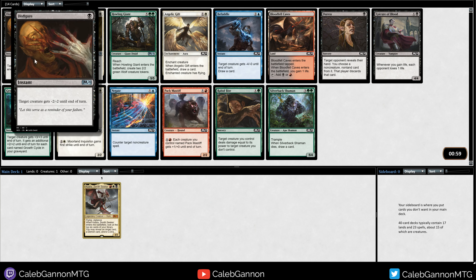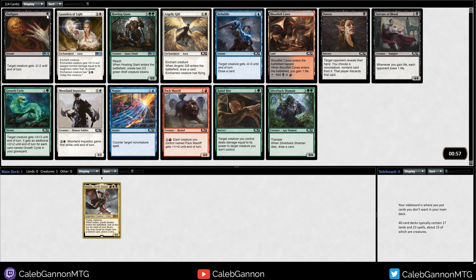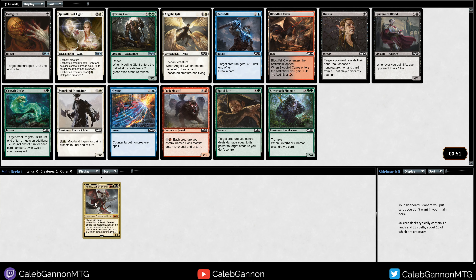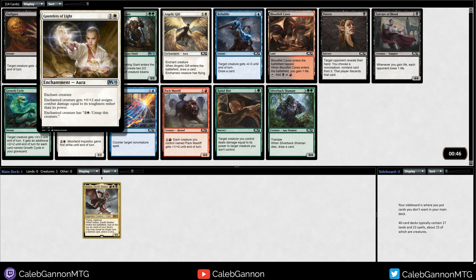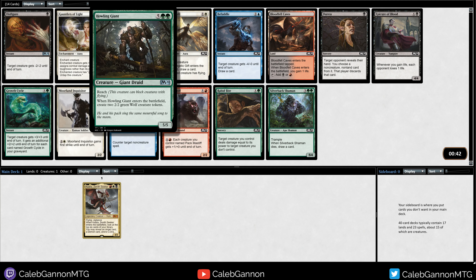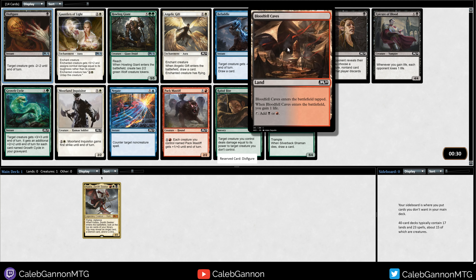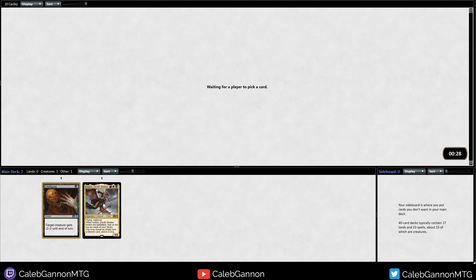Wow, Disfigure is an uncommon now - that's interesting. So we just passed Murder, so whoever we're passing to is probably going to be in black. We're gonna be in a lot of colors - Gauntlets of Light I don't love, I don't like enchantments that set you up to just get your creature killed. Howling Giant is big though - 7 mana 5/5 reach, makes two tokens. I'm gonna take Disfigure for the same reason Shock is good; this card is really good.